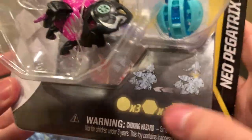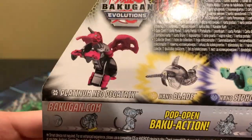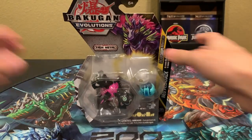There's everything you get with the Nanogon attachment. On the back, you get the Nanogon, the view of the Nanogon, Pegatrix, Platinum Neo Pegatrix, and some rollout. And stuff you get in the box. I'll be back when I have them out of the box.